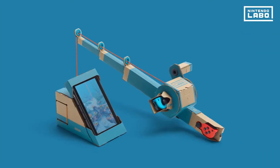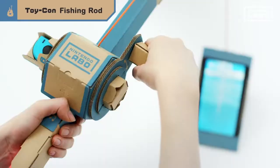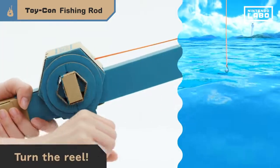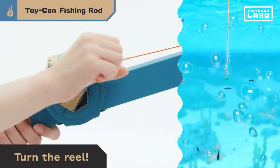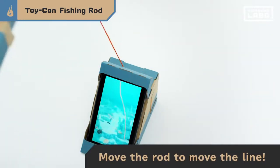Next up, the Toy-Con Fishing Rod. And the ocean, of course. When you extend the rod and spin the reel, the hook will slowly descend. If you tilt the rod, your movement will be reflected on the screen.